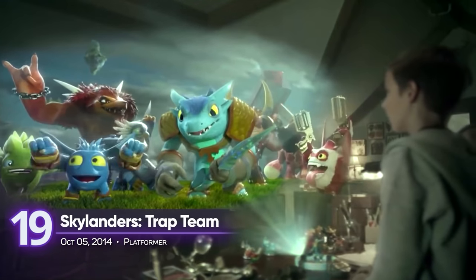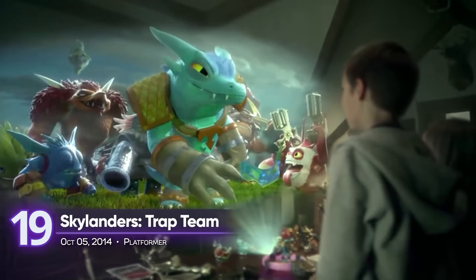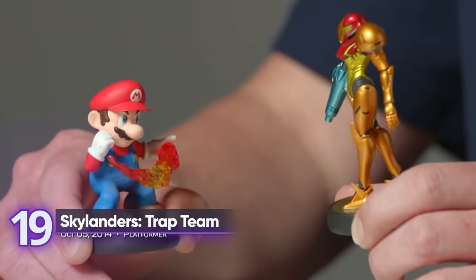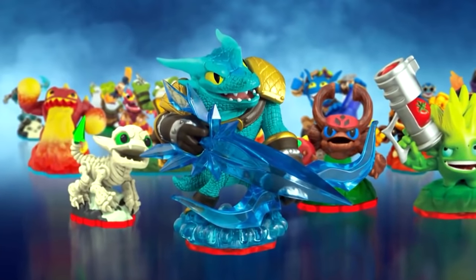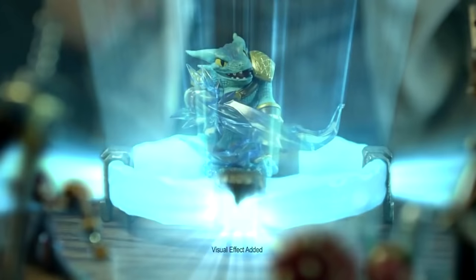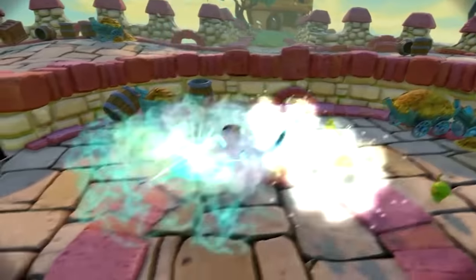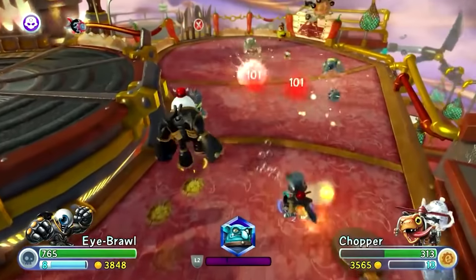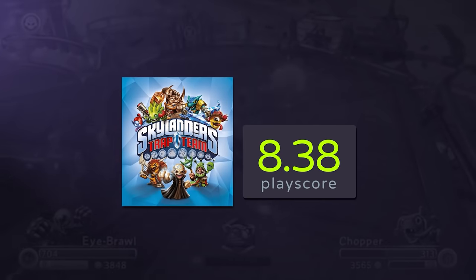19. Skylanders Trap Team. A classic from the bygone days of the last-gen consoles. This kid-friendly 3D platformer uses Skylander figurines to completely amp up your experience. In Trap Team, you can hand out the extra controller to your friend and go on epic fantasy adventures together. A playscore of 8.38.